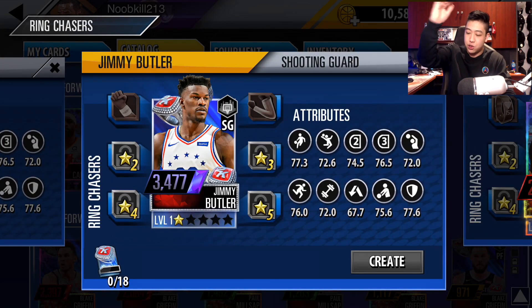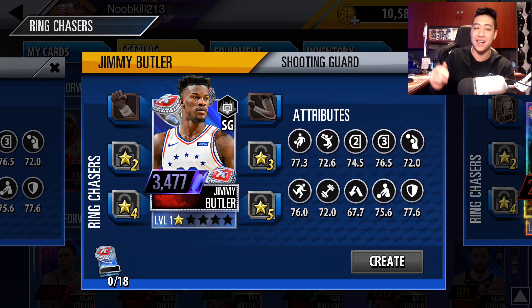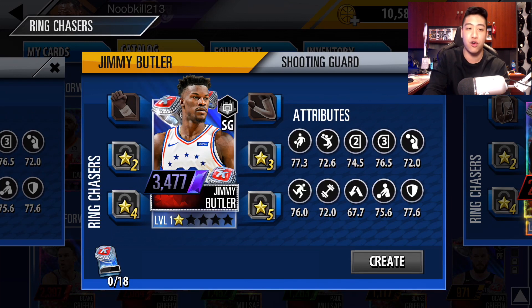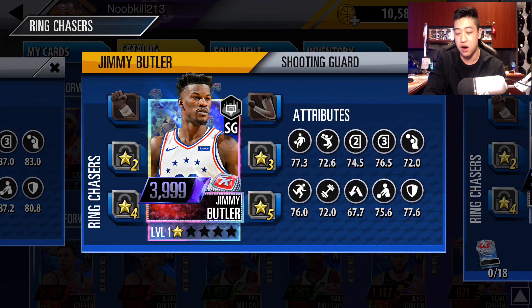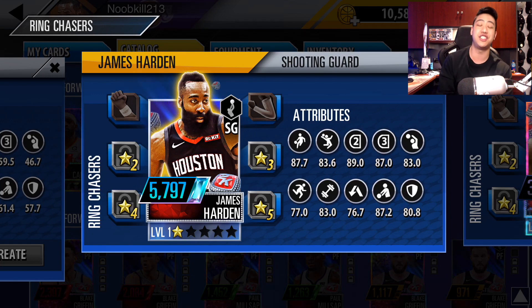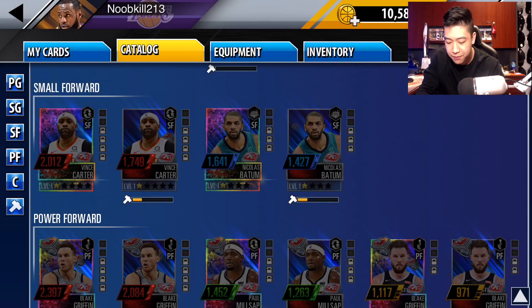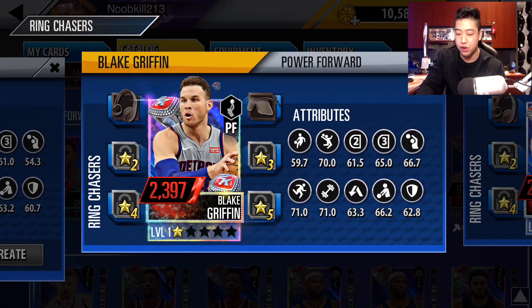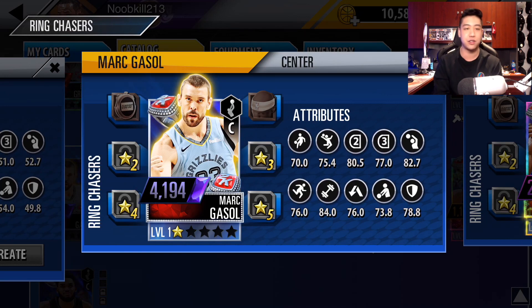Our best shooting guard is actually Jimmy Butler. You can actually get this guy if you open up packs. I think we might be able to get him in today's video. Jimmy Butler, 3,477 power. He also does have a foil version. And then of course our best looking card in this whole thing is James Harden — 5,797 power. That's freaking insane.